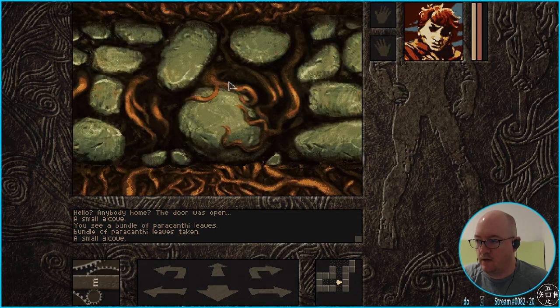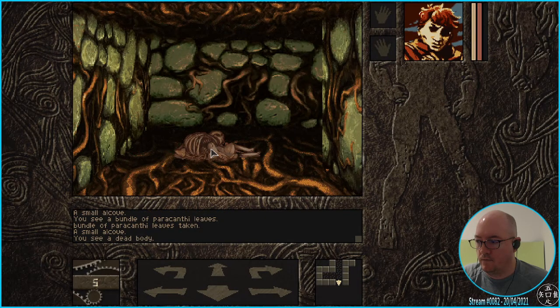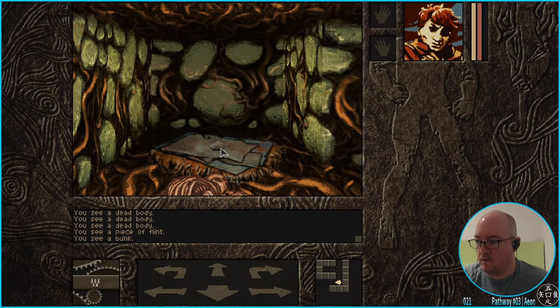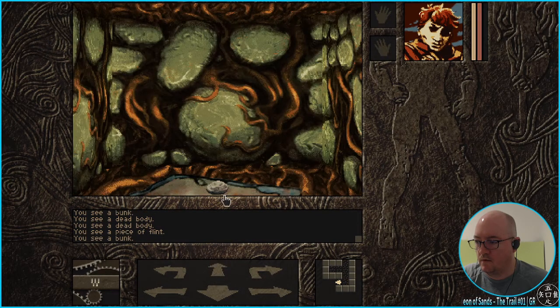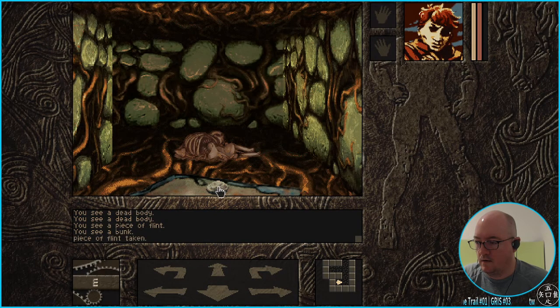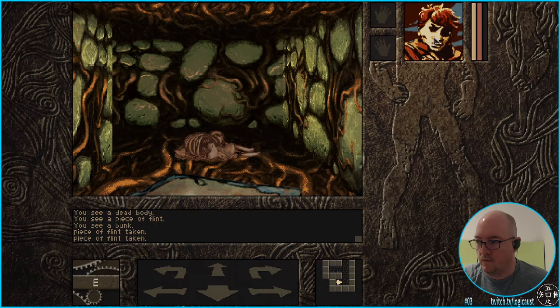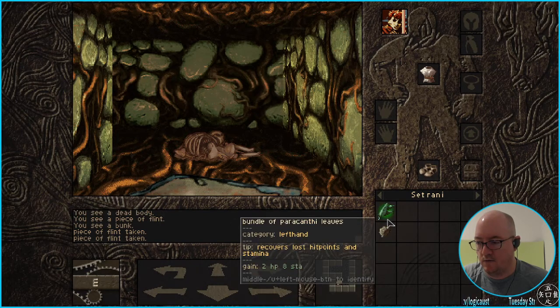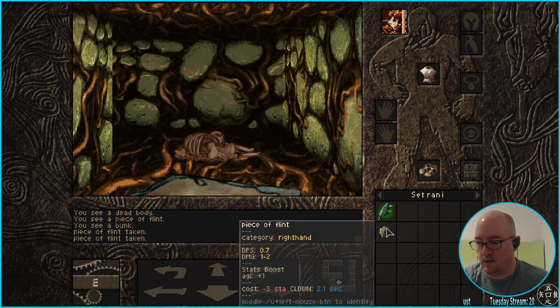Let's go back to what looked like that mangled corpse. You see a dead body — yeah. Maybe that's a skeleton boy that's going to wake up. You see a bunk. Piece of flint — DPS okay, so you can attack with it. Agility plus one.